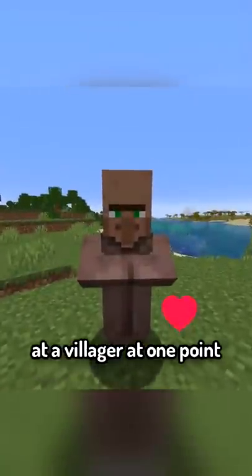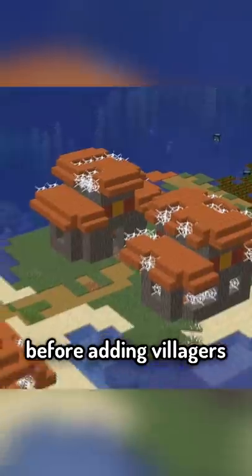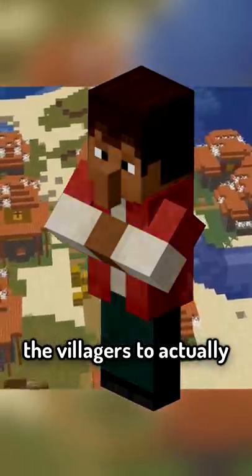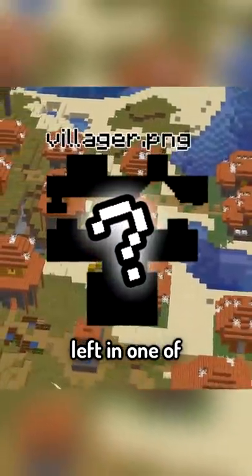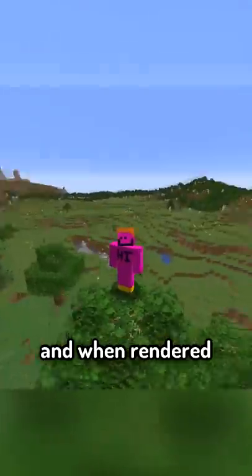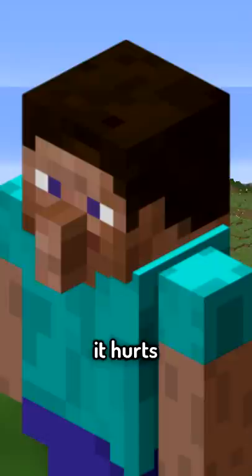You may have looked at a villager at one point and thought that looks odd, but after what I'm about to show you, you'll be grateful. Before adding villagers into the game, Mojang was experimenting with what they wanted the villagers to actually look like and accidentally left in one of the models in the game files titled villager.png. And when rendered into the game, the 3D model looks like this. Ugh, it hurts.